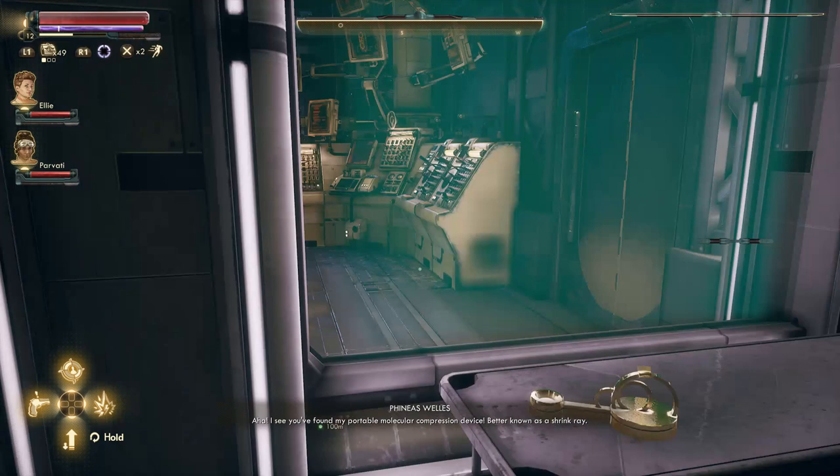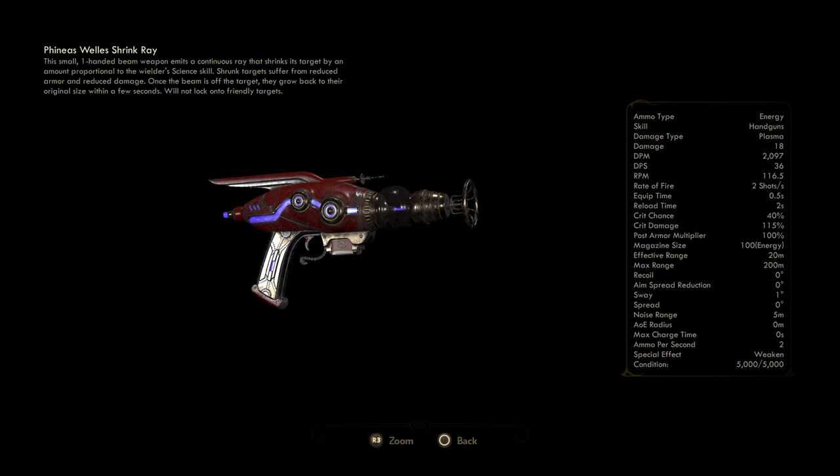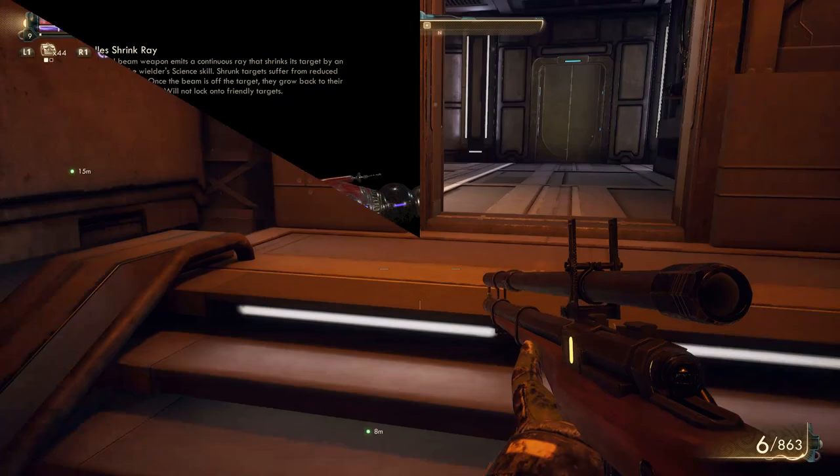Number two: go to Dr. Phoenix's laboratory. Grab the Shrink Ray — it's one of the science weapons. Here are the stats; you can shrink enemies and more. That's very important to get. It's seriously important if you want a nice science weapon. In fact, it could be your first science weapon you get in the entire game.